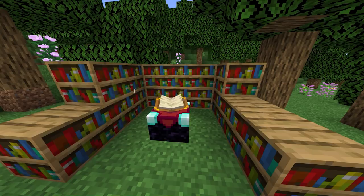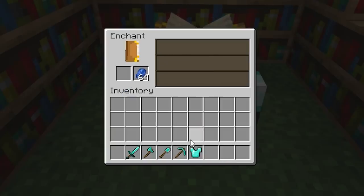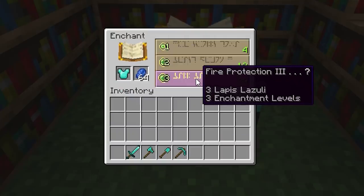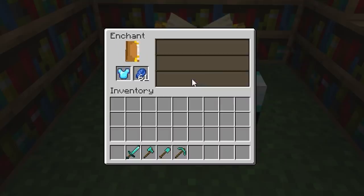Once you have 15 bookshelves, arrange them like this and plop an enchanting table in the middle to enchant all of your stuff to item level 30. All you have to do is throw your item in there along with some lapis and click the level 30 option to get a random level 30 enchant.